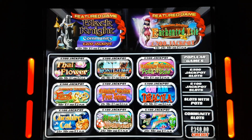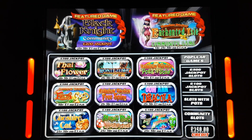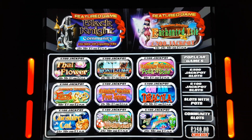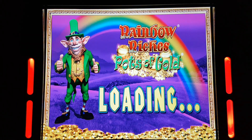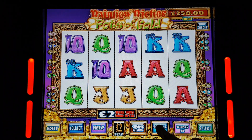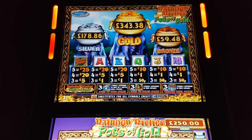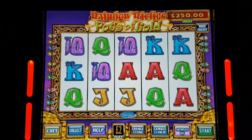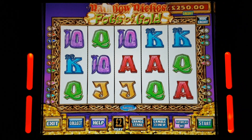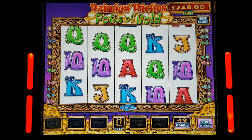Right, welcome back to the channel. This next request is Rainbow Riches Pots of Gold. We're going to do a £250 versus it, and this is requested by Prince Gamer T7. We've already got the 250 in the bank, we're going to have a gamble on five pound plus. I'll stay on 50 credits, see how we get on.